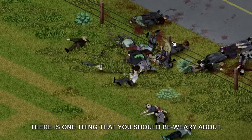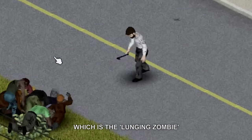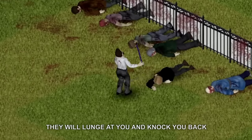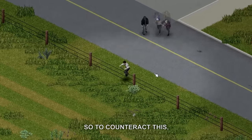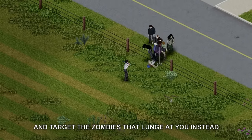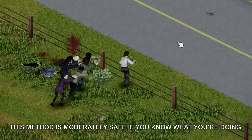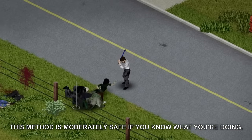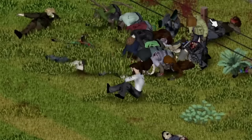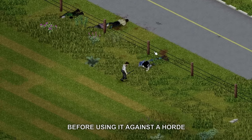However, there is one thing you should be wary about, which is the lunging zombie. Sometimes when a zombie climbs over a fence, they will lunge at you and knock you back. So to counteract this, make sure to stay a few feet away from where they fall, and target the zombies that lunge at you instead. This method is moderately safe if you know what you're doing, but extremely risky for beginners, as lunging zombies can stun you badly. So practice with a few zombies first before using it against a horde.